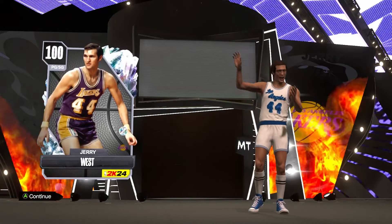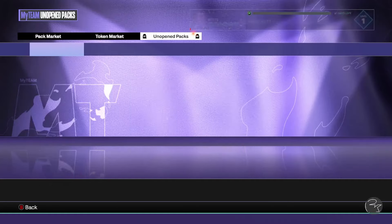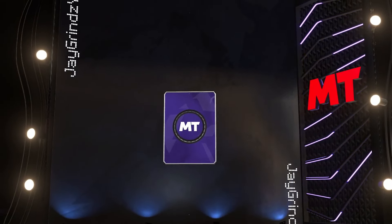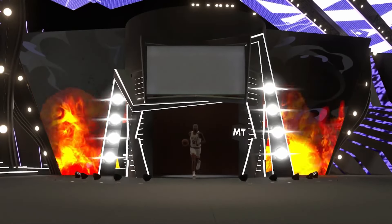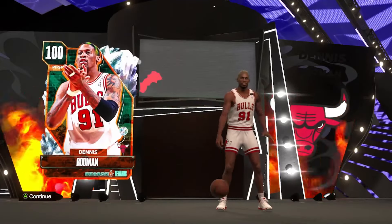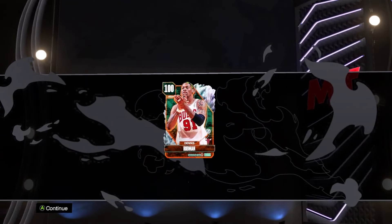Heading into our next card, which is our point guard — one of the most important positions. We do have our first 100 overall: 100 overall Jerry West, who gets the craziest paint animations. He's a little short but man, this card can absolutely hoop. Moving into our next 100 overall free, level one Dennis Rodman — this is not a free agent card, this card sticks around and will be on our team for quite a while. We only have 10 hours to upgrade him, so he might be our starting small forward for the remainder of the video.